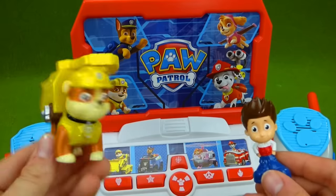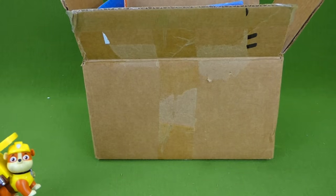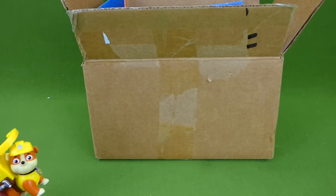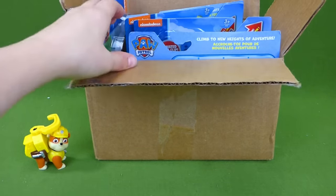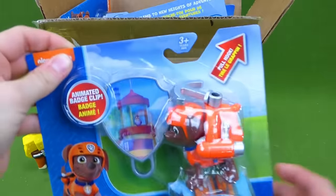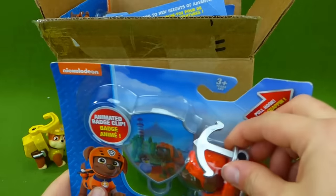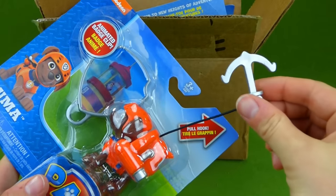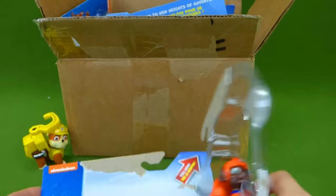We need all the other pups too, so Rubble your mission is to find all of the pups. I found this box and I think some of the pups are inside, but I need your help unboxing them. Alright Rubble, we can do that — let's see what's inside. Oh, it's Zuma! You were right Rubble, there are pups in here!